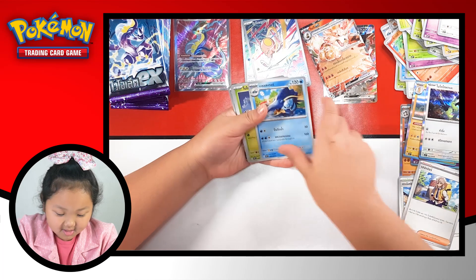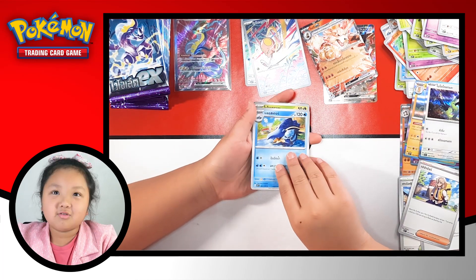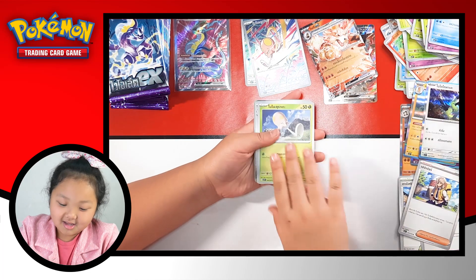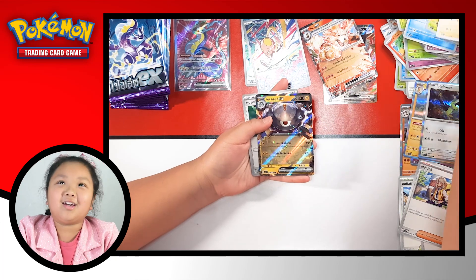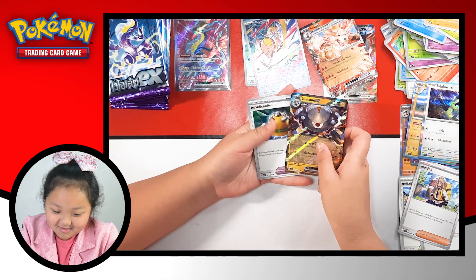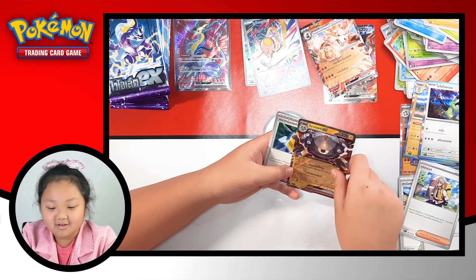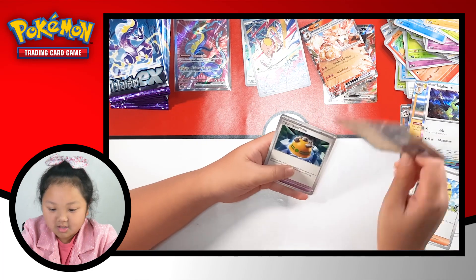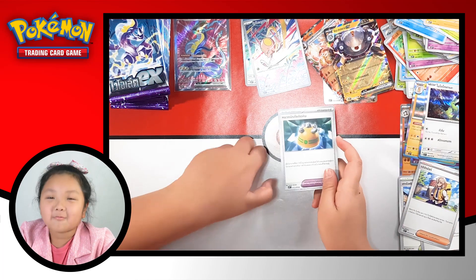You see sleeping pool. Toadstool, Pommy, we got Magneton EX, and welcome Rocky Helmet.